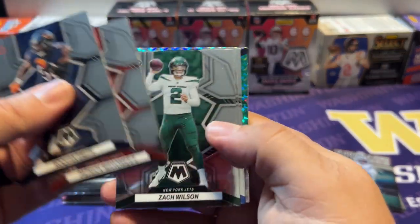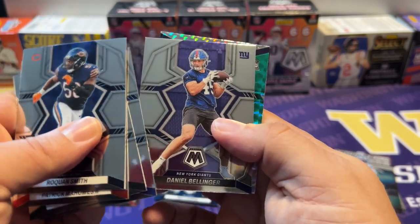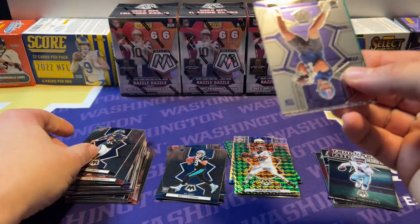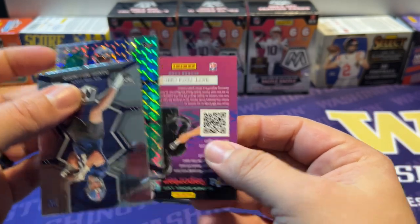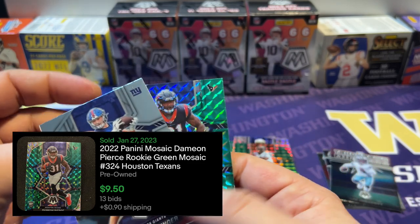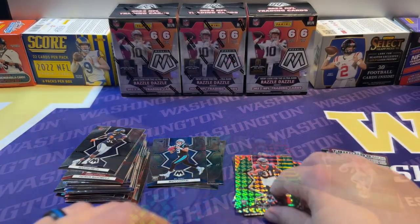Roquan Smith, Patrick Mahomes, Zach Wilson, Cam Acres, Daniel Bellinger, and we have a green rookie — let's see what that is — Texans — Damian Pierce, nice! He was good, got hurt at the end of the year but had a good season. That's a nice card. We'll take that for sure and move on to the next box. How do you guys think we did on the first box? To me it was kind of okay — not too bad. I liked some of the mosaics we got. It'll be interesting to see how it compares to the other two.